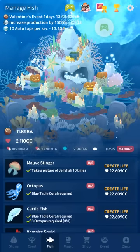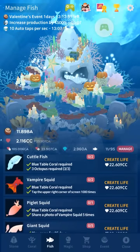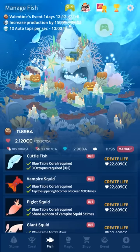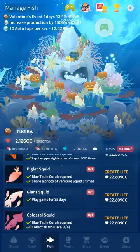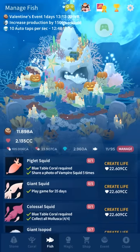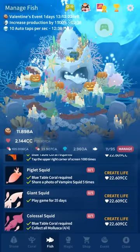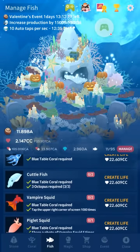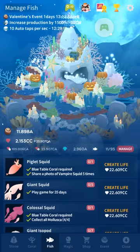You just need to get the blue table coral to get the octopus. To get the cuttlefish, you need 3 octopi. For the vampire squid, you need to get the blue table coral first, then tap the upper right corner a thousand times — you can't tap the right corner before getting the blue table coral. Piglet squid: just share a photo of the vampire squid five times. The colossal squid says you need to own all mollusca, but what that really means is you need the octopus, cuttlefish, vampire squid, and piglet squid — other molluscs like the sea slug and giant squid don't count for that.